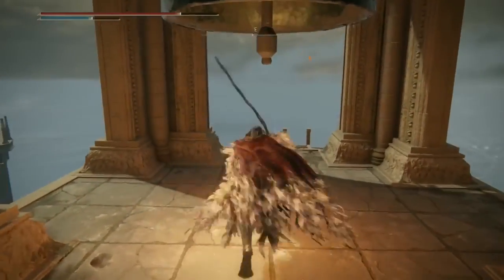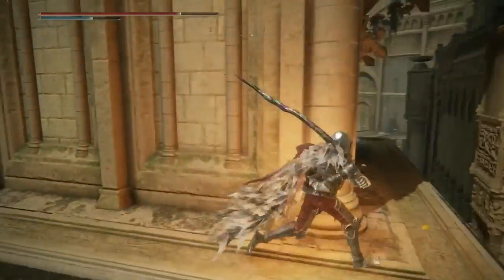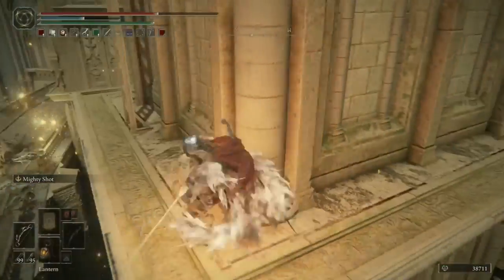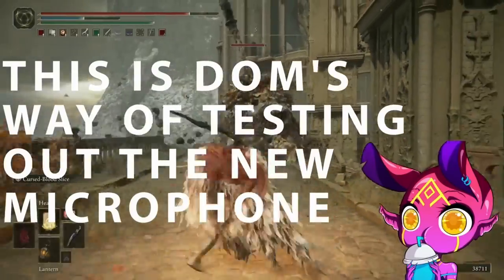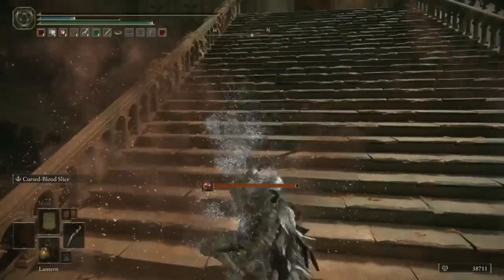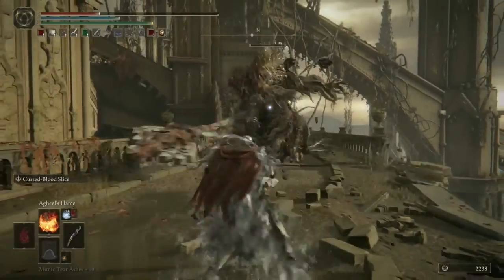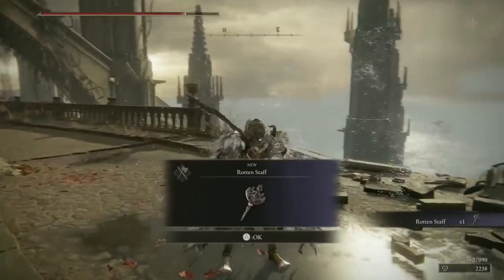Now we'll go down the ladder and start trying to take out the first Erdtree Avatar. Do not try to cheese him with any ranged attack from the tower because he will just spam the same attack at you over and over, and in a ranged battle he will probably win every time. So let's jump down and fight him head on — and get wrecked. After respawning, you meet me back here absolutely destroying the Erdtree Avatar with Agheel's Flame. He barely clings to life, starts to return the favour, and finally we take him down and are rewarded with the Rotten Staff.